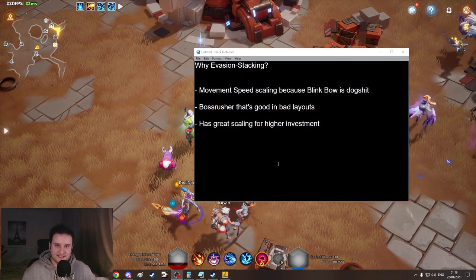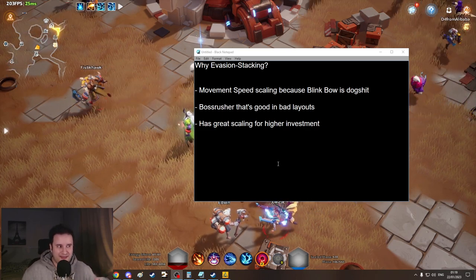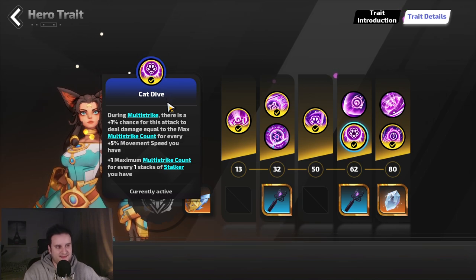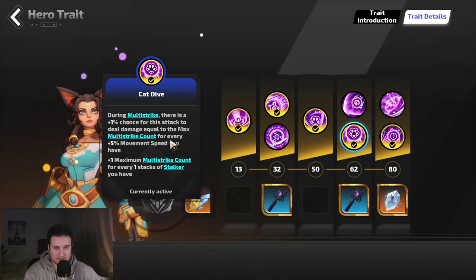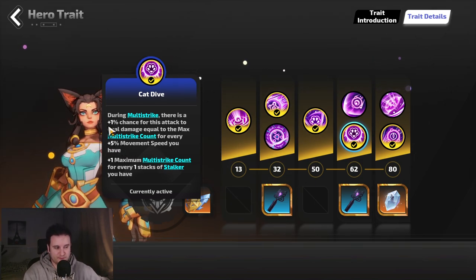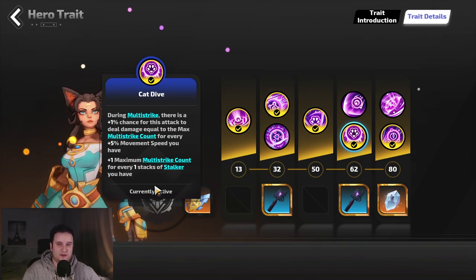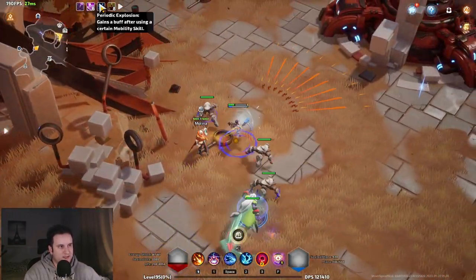This build is also very good at boss rushing and functions well in bad layouts because movement speed is smooth everywhere — no getting stuck on walls unlike leap slam. I started this build with around 800 FE and now have around 2,000 invested. This is definitely not a league starter; you need all the pieces including several uniques. I would say you can start with around 600 FE minimum. Now, why did I go Erika? Because she works incredibly well with movement speed due to one node called Cat Dive.